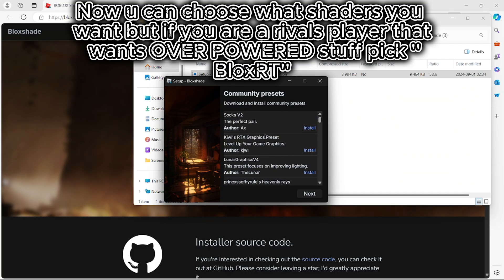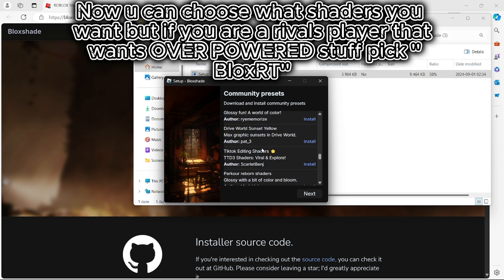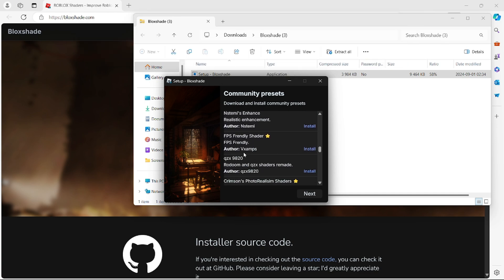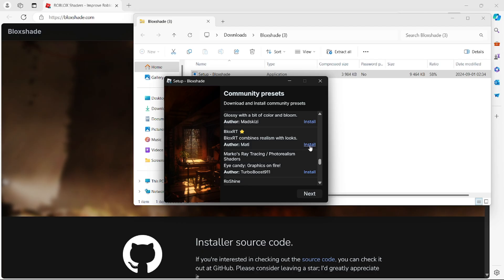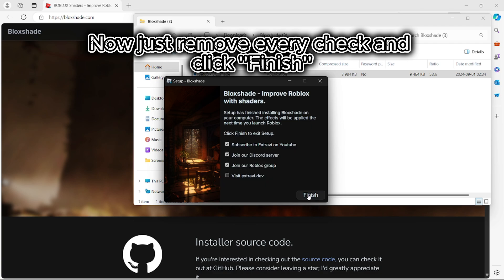Now you can choose what shaders you want, but if you are a Rivals player that wants overpowered stuff, pick Blocks RT. Click on install, then just remove every checkbox and click finish.